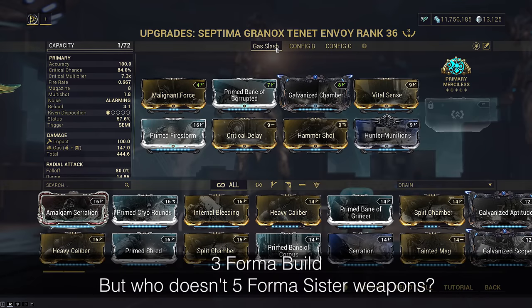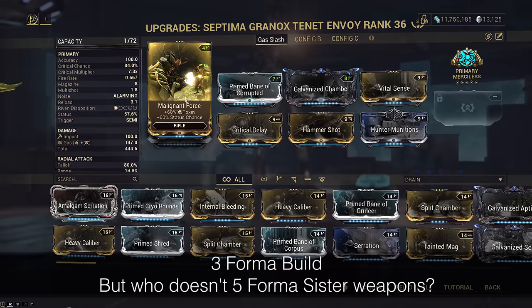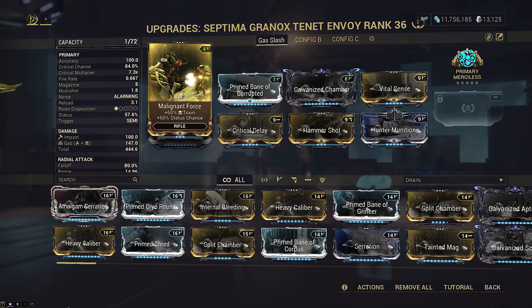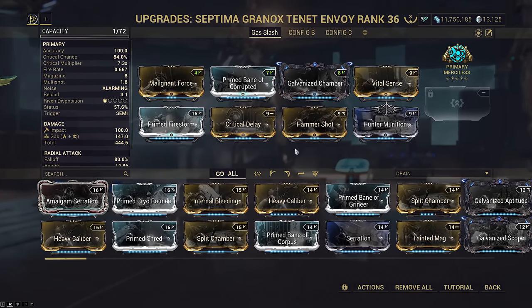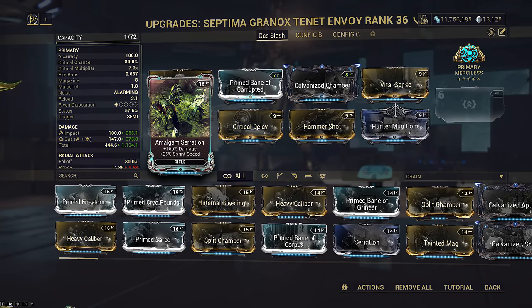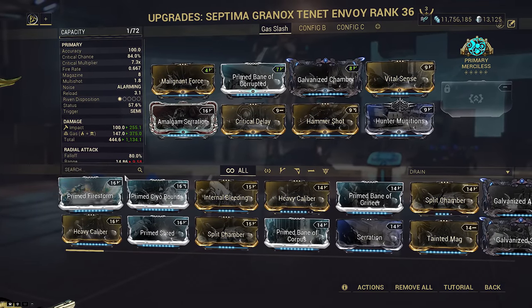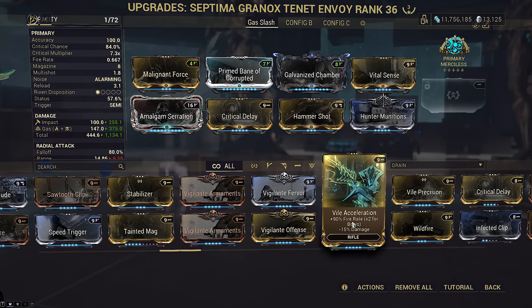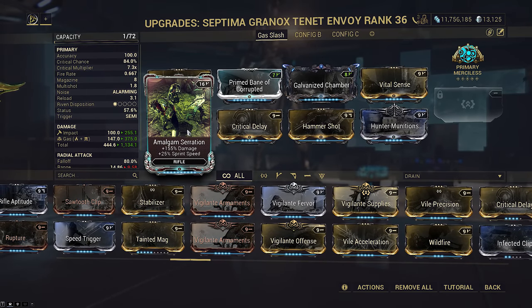What do we do with that freed slot? Well, the toxin Envoy saves two slots for Vile Acceleration and Prime Fast Hands - the heat setup only saves one. It entirely depends on how you want to play the gas build. If you're using a grouping setup, you can run Hammer Shot since you probably won't need the AoE from Primed Firestorm. If you just want to spam this around, then you probably want Primed Firestorm.